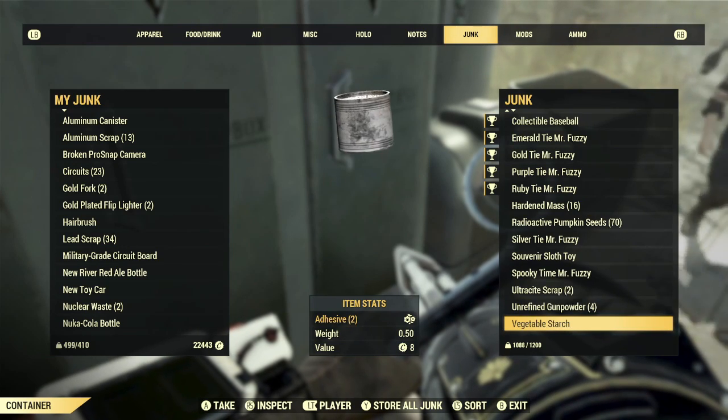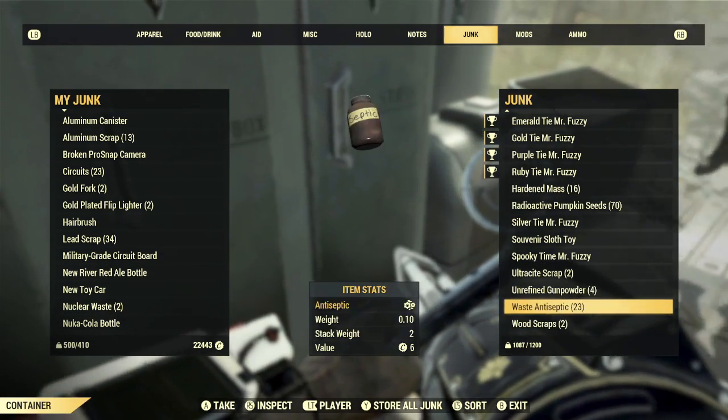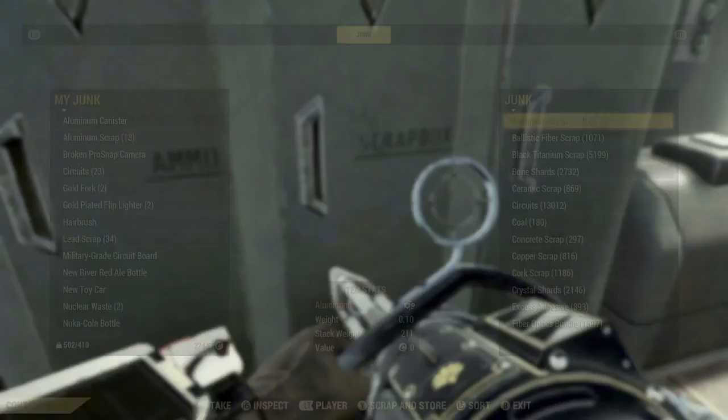Like, if you didn't want a weapon workbench, you wanted a tinker's bench, you could take the weapons bench out. Oh, I see what you're saying.